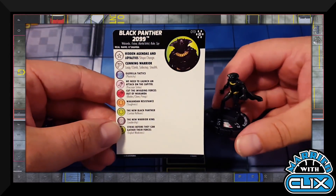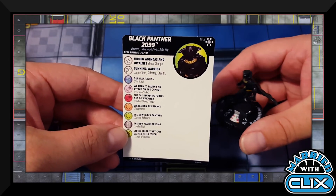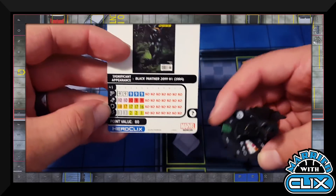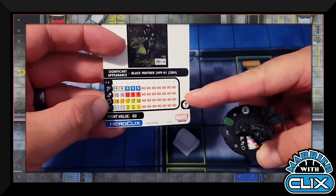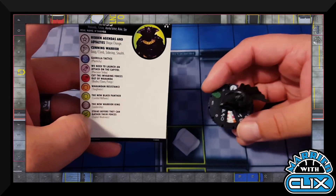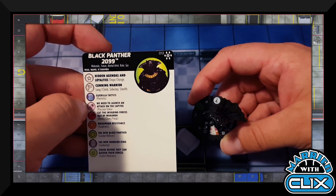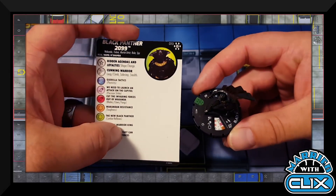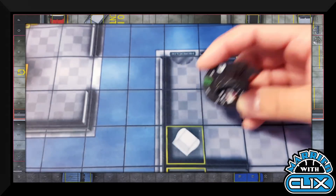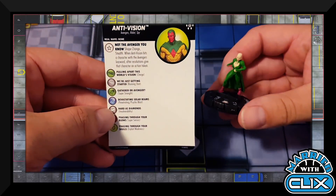Hitting the uncommon slot: figure 013 is Black Panther 2099 with Wakanda, Future, Martial Artist, Ruler, and Spy keywords. He has Traited Shape Change, and a special movement power combining Leap/Climb, Sidestep, and Stealth — they fixed the cape. At 60 points with the new Wild Card symbol he's a Wild Card. Not competitive, but casual-rated; the Leap/Climb, Sidestep, Stealth combination makes him a thought for sealed play.